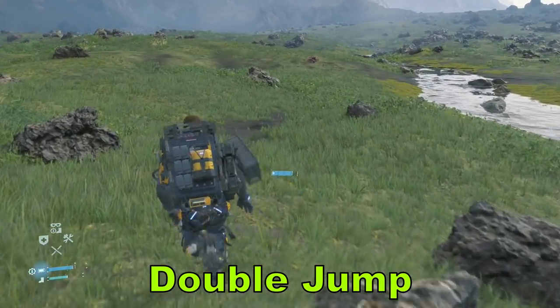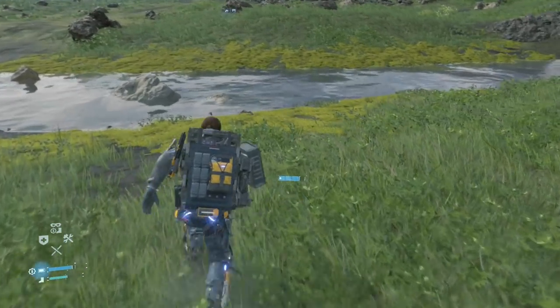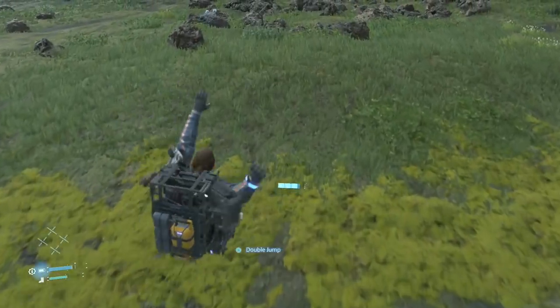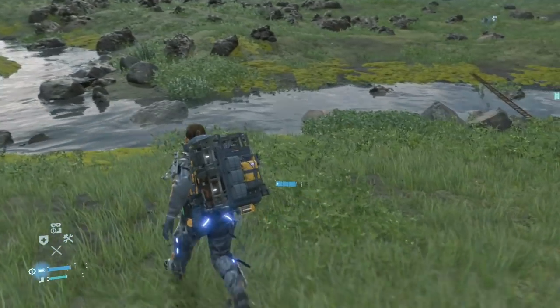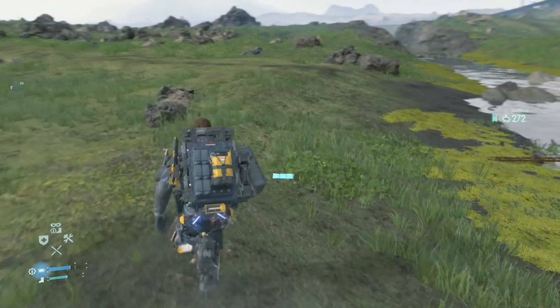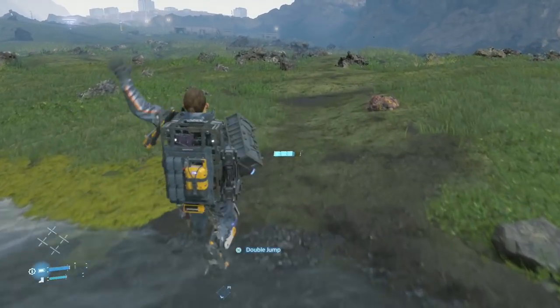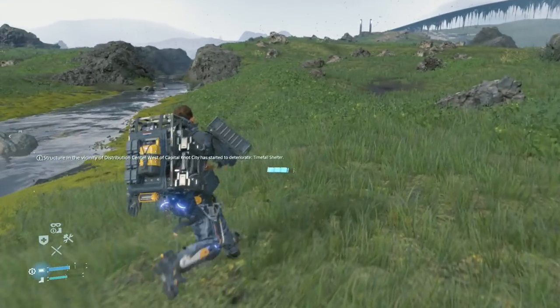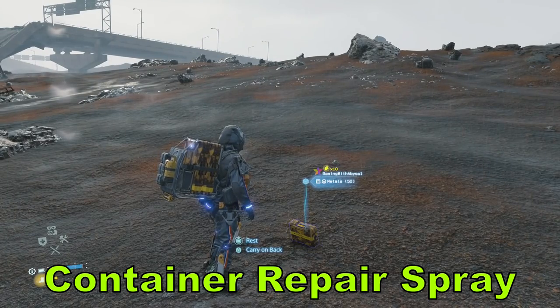If you're not carrying too much on your back, you can do a double jump by pressing X twice. This is useful for crossing rivers — you can jump over smaller ones entirely, or get halfway across a larger one and use your remaining stamina to get through the rest.